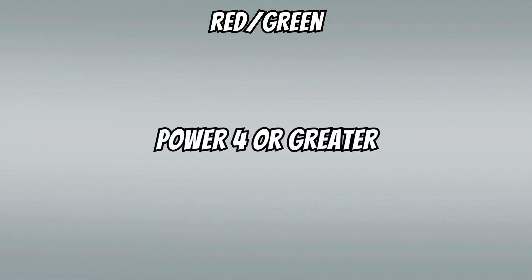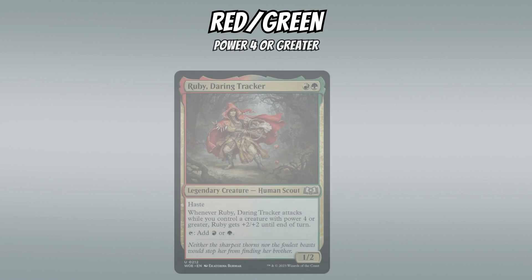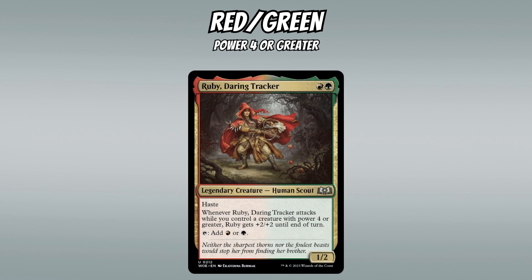Red-Green gets a theme we've seen before: caring about creatures with power 4 or greater. It hasn't quite gotten there as an archetype in past sets, but maybe Ruby, Daring Tracker can help. Ruby is a 2-mana 1/2 with haste that taps for red or green, and becomes a 3/4 with +1 when attacking if you control a creature with power 4 or greater — a nice mana dork that becomes a relevant attacker later in the game.